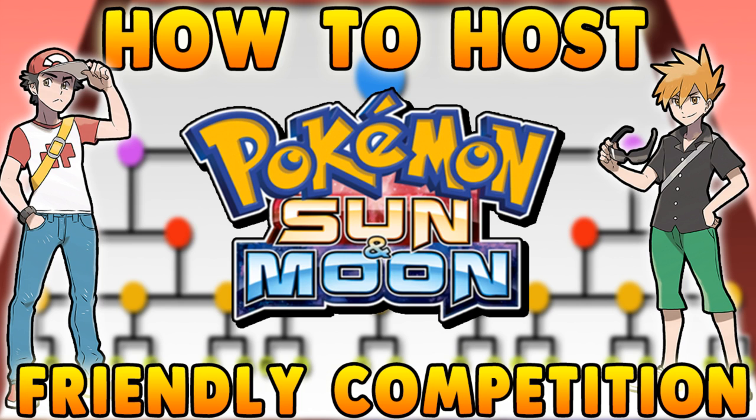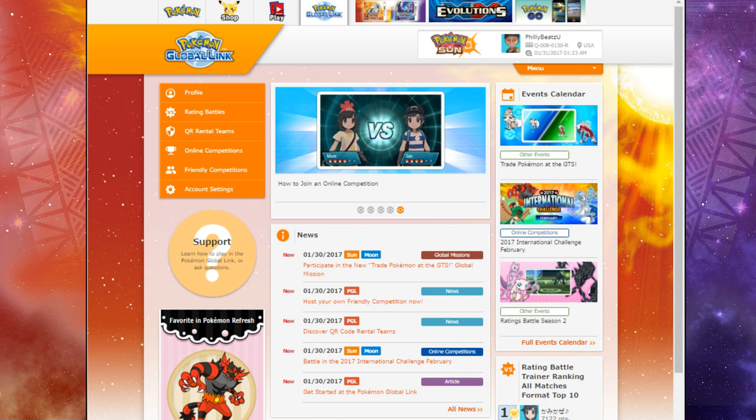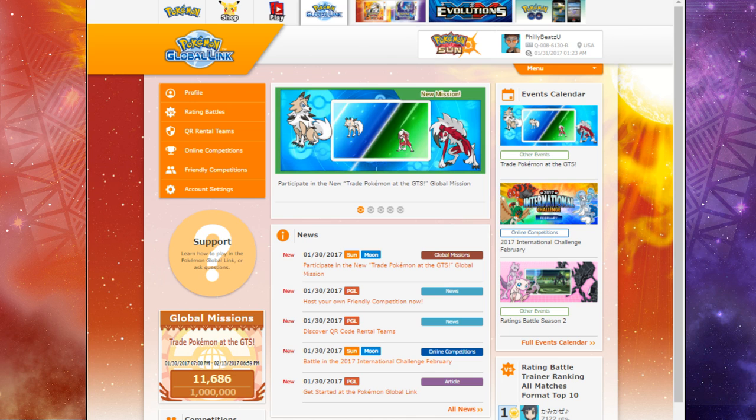So without further ado, let's get into this because this is a really fun feature. We are at the Pokemon Global Link website. This is where it's going to be done. You cannot create the competition on your 3DS — it cannot be done in the game. It can be done only on the Pokemon Global Link website.